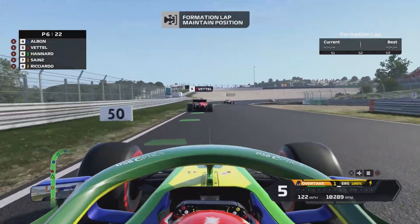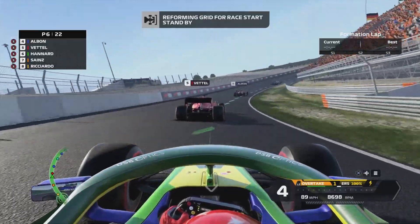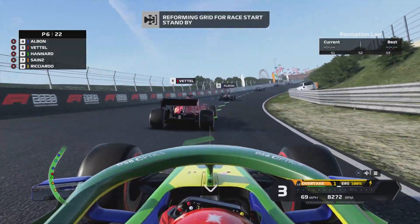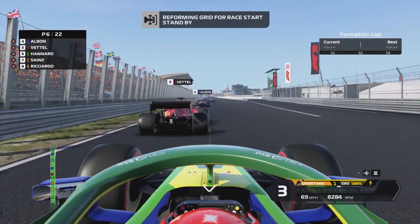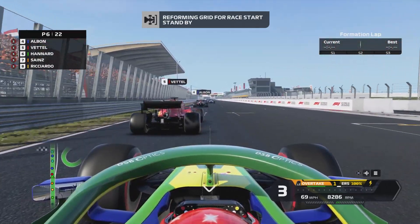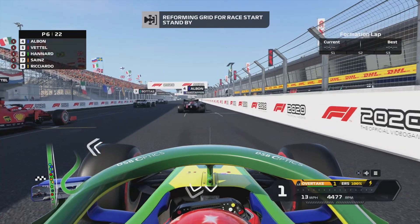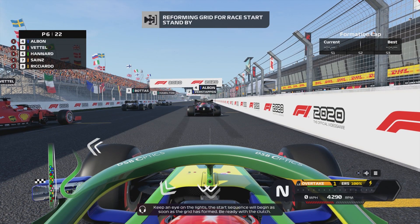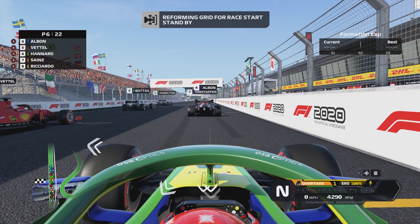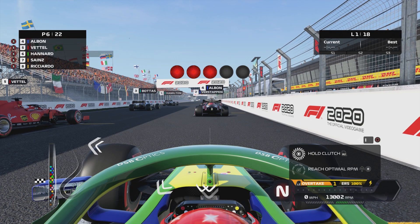We've got Sainz behind us — we seem to be having big battles with him this year — Ricciardo behind him as well, and obviously Perez, our team-mate, will be looking to score some points. I don't think we're going to be competing with the top five today — I think they'll dance off into the sunset. But hopefully we can ruffle a few feathers and maybe get down the inside into Turn 1. Lining up on the grid: Hamilton on pole, Verstappen second, Bottas third, Albon fourth, Vettel fifth, we're sixth, Sainz seventh, Ricciardo eighth, Perez ninth. Leclerc starts eleventh.